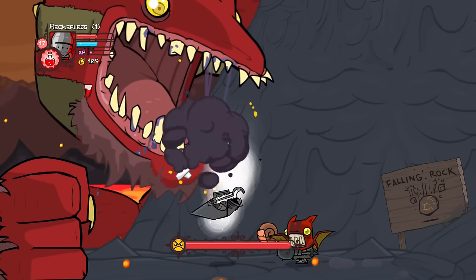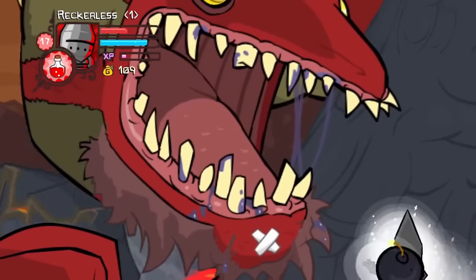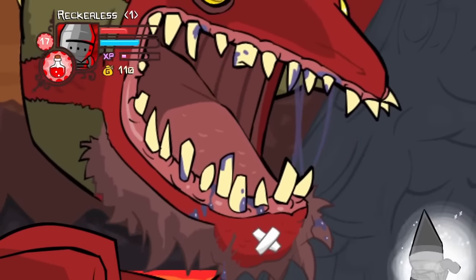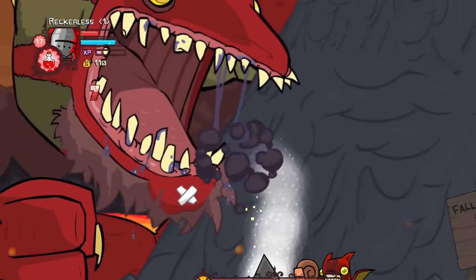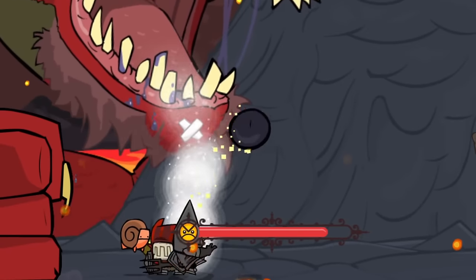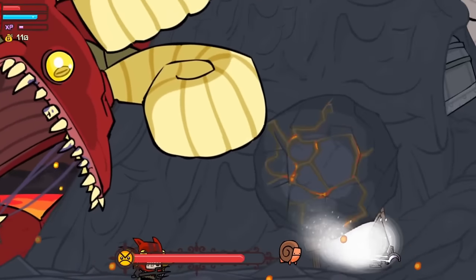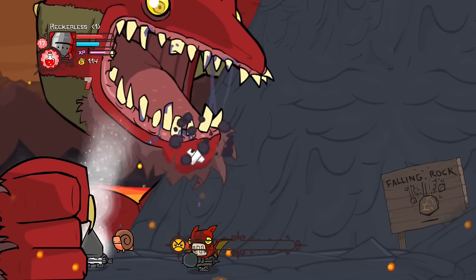Luckily the second lava world boss can be damaged with bombs. But of course the final boss of lava world had to have damage resistance to bombs too — and guys, this was rough. A boss that only takes 7 damage per bomb, a fire demon that will never go away, and a massive barrier constantly dropping that I had to dodge. This was a real test of endurance and skill.